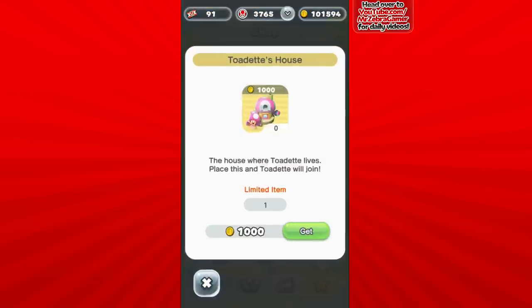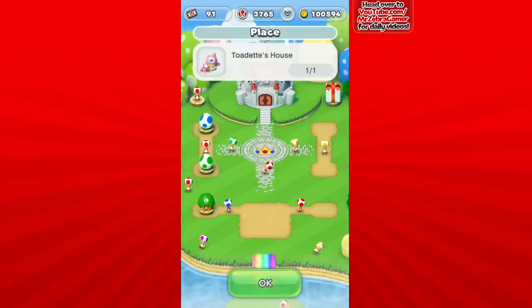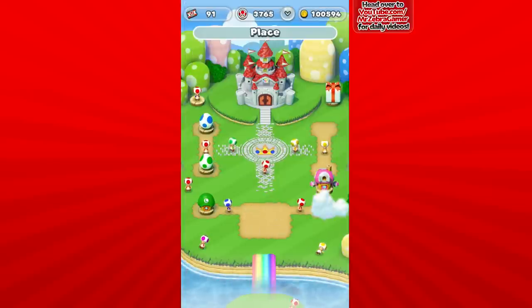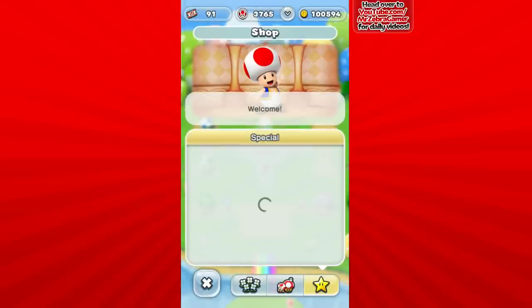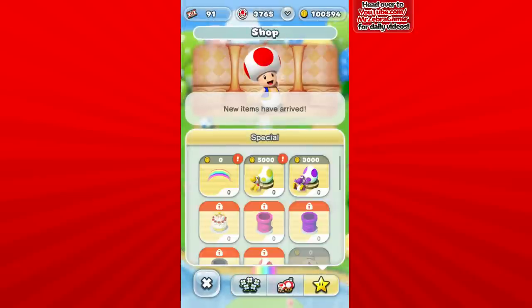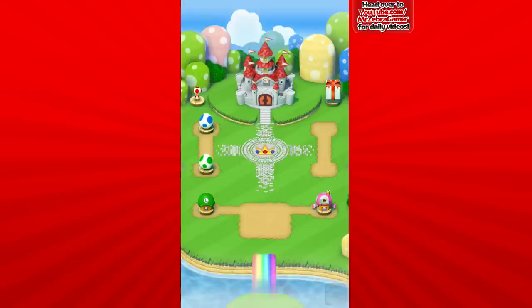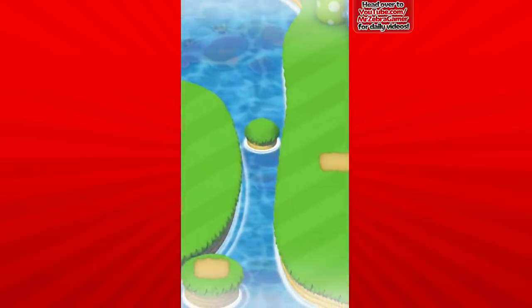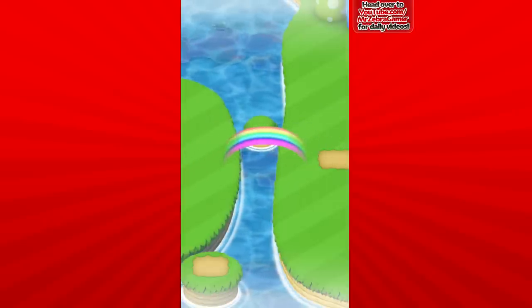We're going to go ahead and buy Toadette today. The house where Toadette lives — Toadette will join! Very cool. Now we can play as Toadette, which is great. When it comes to these other characters, we'll worry about them whenever we can. But there's a new bridge I'll buy because I have no idea where it leads — we already got left, right, and down.